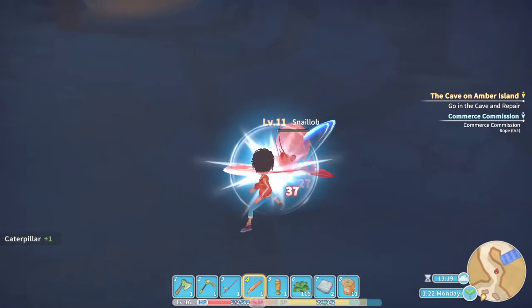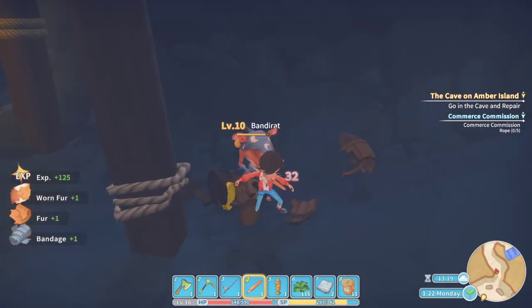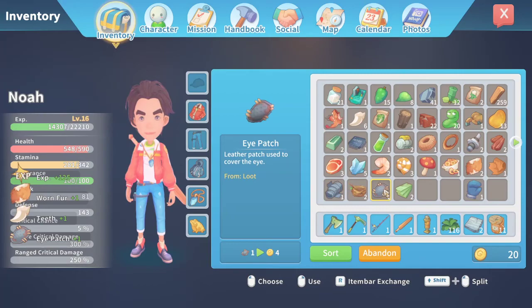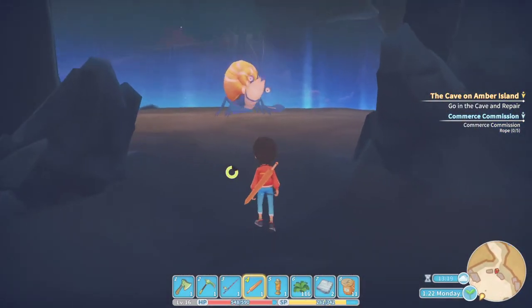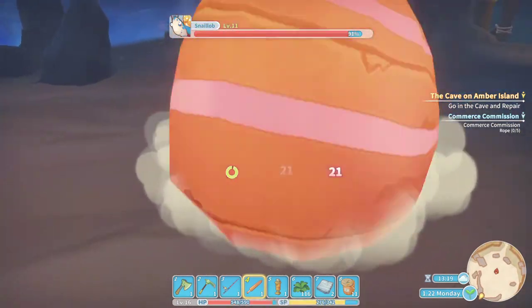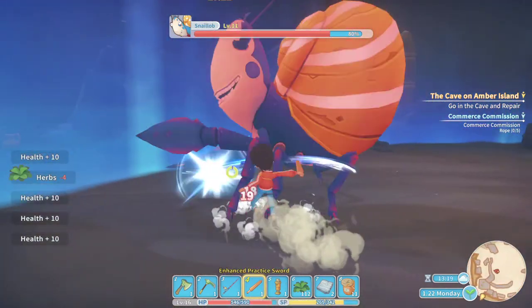Maybe this will just be easy. Oh — bandits! There's a bandit with an eye patch. Oh, it's just loot. There's a roll of bandages that can restore some health, better with appropriate medicine. And — oh man, I guess this is the way.